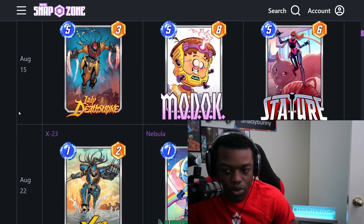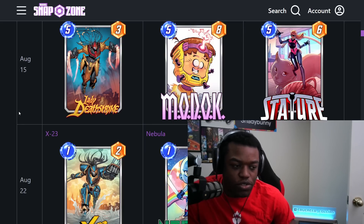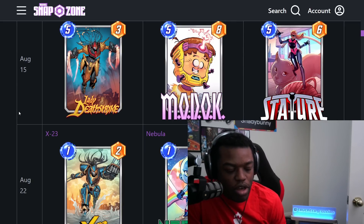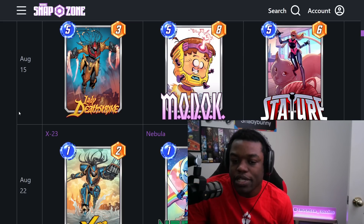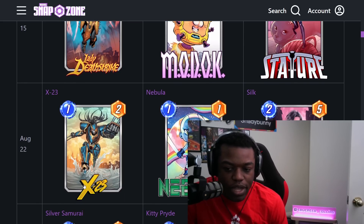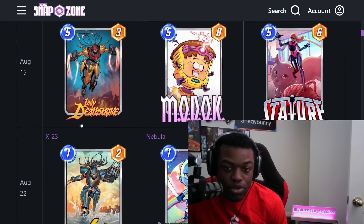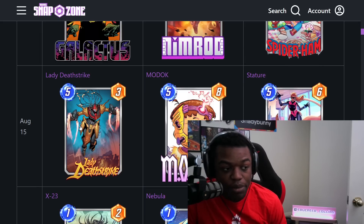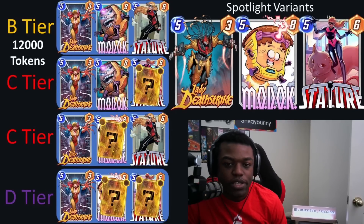Let's take a look at the spotlight it's next to. It's going to be next to Mordok and Stature. Those two cards are not super necessary — they're both Series 4 cards, so you could get both of them for 3,000 tokens each. And Lady Deathstrike is not the most hyped card coming into this season. That would definitely be X-23, and Silver Samurai is also pretty good. Since there is only a specific number of spotlights per month, you do have to be selective.